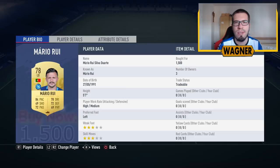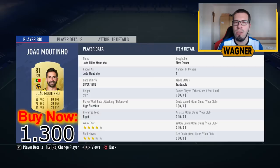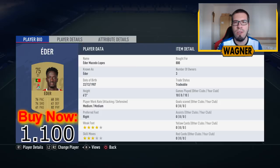Now the CDM is the 75-rated Andre Iota from LAFC, 900 coins. Then the right midfielder from Nottingham Forest, the 76-rated Jill Diaz, 900 coins. Center midfielder number 1 is the 81-rated Joao Moutinho from Wolverhampton, 1,300 coins. The next center midfielder is the 76-rated Jeraldez from Frankfurt, 1,100 coins. Then the left midfielder from Olympiakos, the 78-rated Daniel Podence, 1,100 coins. And the last player, the striker up front, the 75-rated Eda, 1,100 coins.